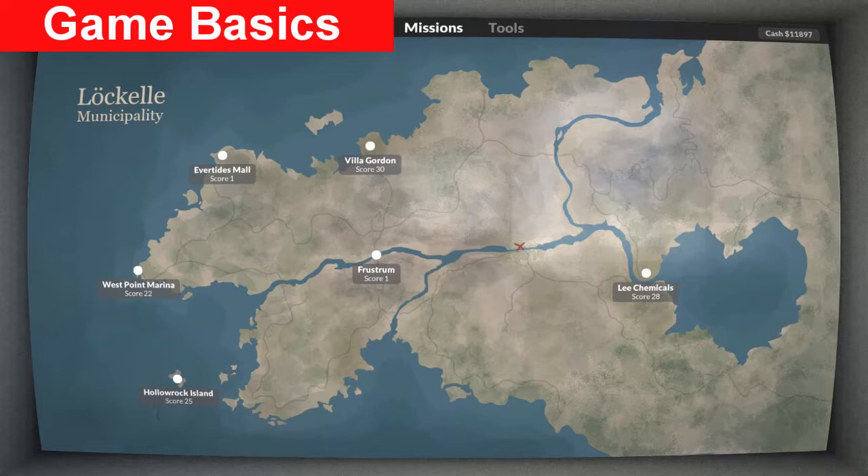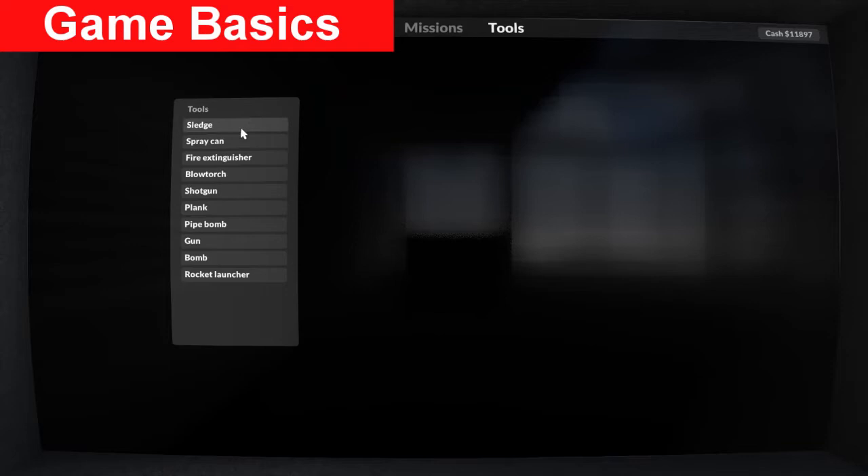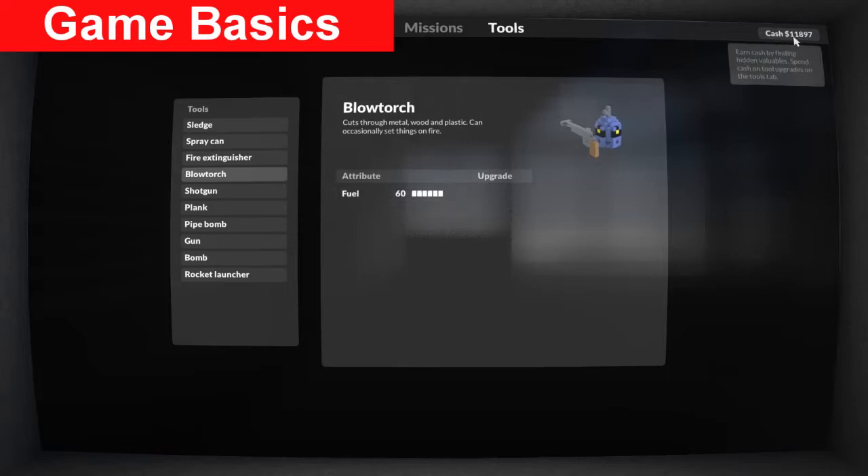Your level shown in the top left helps you to unlock new tools, and you do that by completing objectives and optional objectives. The tools you unlock can also be upgraded using money. Money can be found in missions, and you also sometimes get it as rewards when you return back to your base.